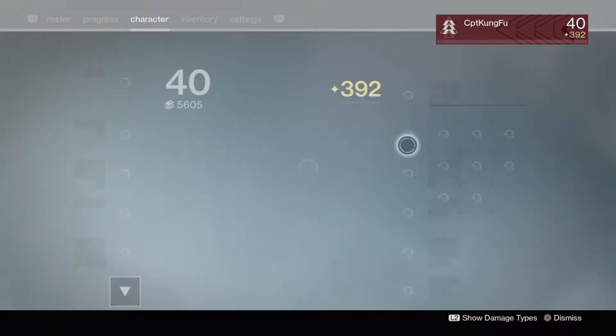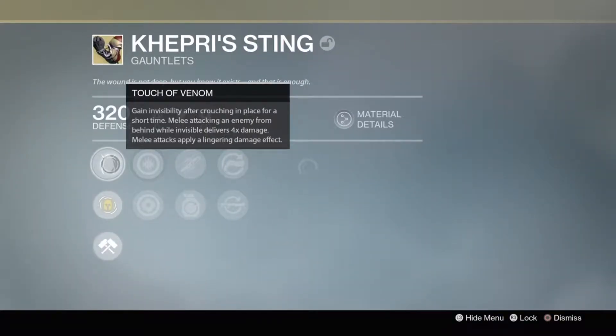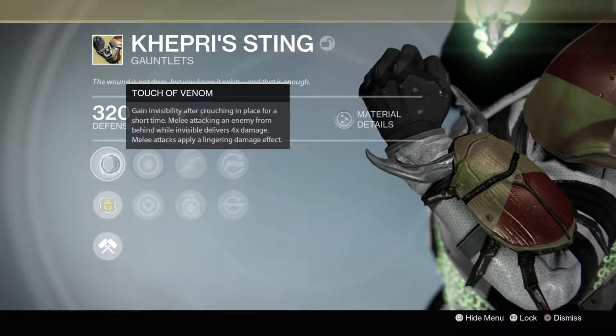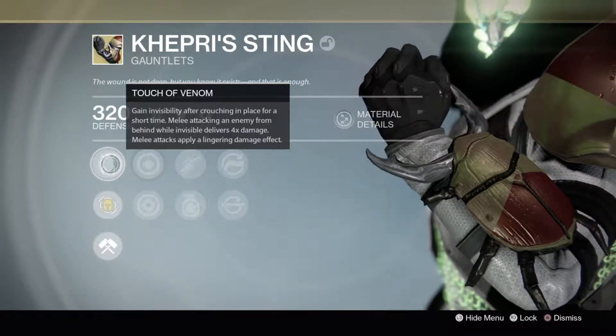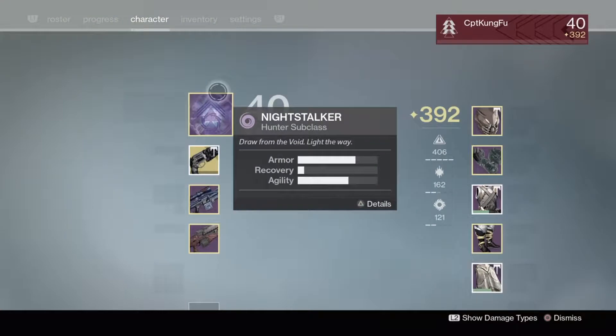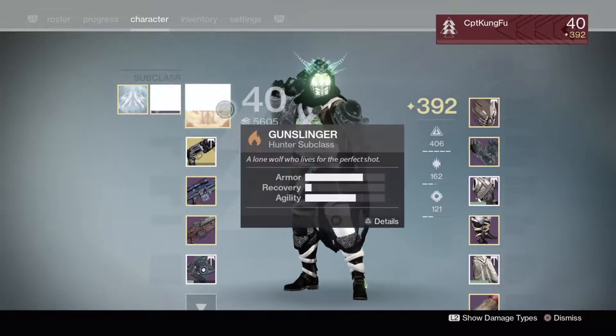Let me just show you quickly how it works. You need the Kepri's Sting Gauntlets. They don't have to be upgraded — you just need the exotic perk called Touch of Venom, which allows you to gain invisibility after crouching in place for a short time. But you can do this with any subclass that doesn't require invisibility. So let me just go for Gunslinger.